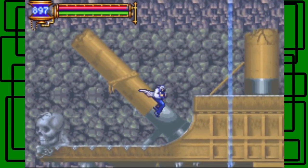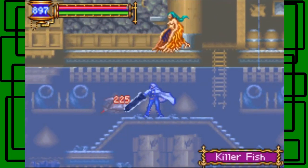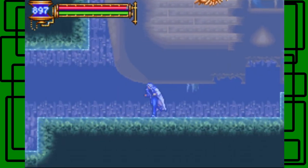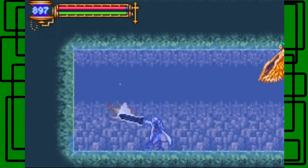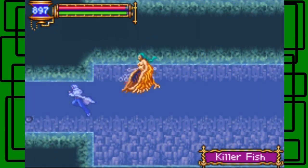Now come down here, because I'd recommend you come down here — this is a really good weapon down here that you want to get. So just follow the path I'm taking, just keep on going around and stuff. Level up — awesome, we're level 1552! Right here is where when you break the wall — yeah, there we go.